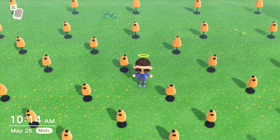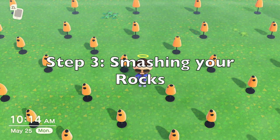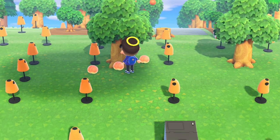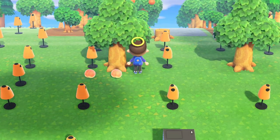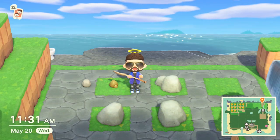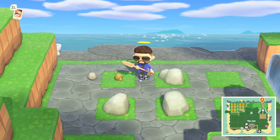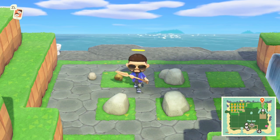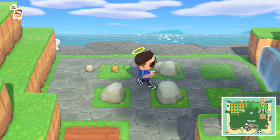Step three: smashing your rocks. This part's the easy one. Just shake a tree, pick up the fruit, eat a fruit, and hit a rock with a shovel. Congratulations, you just broke your first rock! Now you can either break all your rocks at once so you don't have to keep track of them, or break one a day so you can keep farming them for resources.